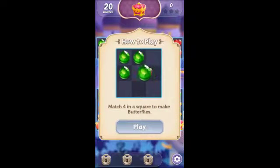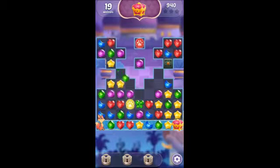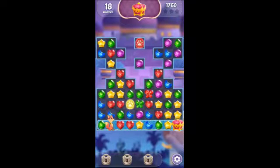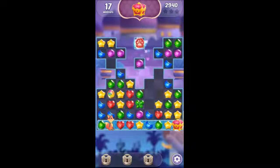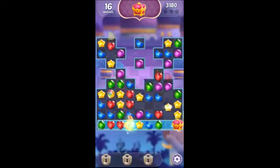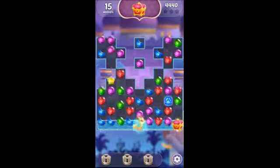Match four in a square to make butterflies — that's a new concept we didn't have before. We get the first butterfly! We got the pawn, and we have to match the red one in order to get it. We did it by mistake! We have about five more steps — got it. This is stage four or did we reach level five? I can't remember, but we'll see after we finish this one.